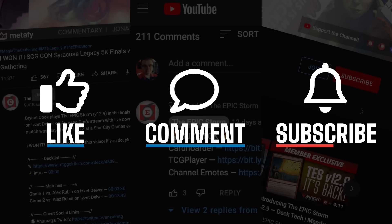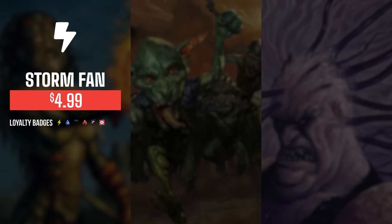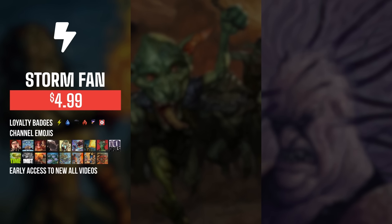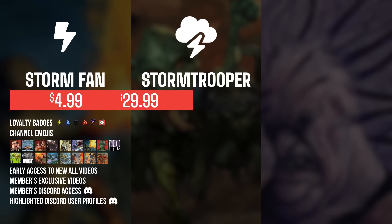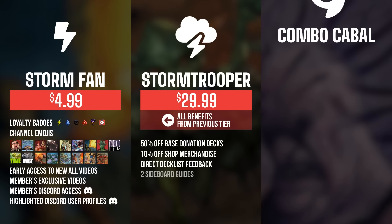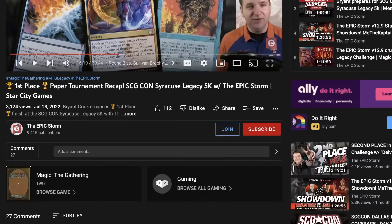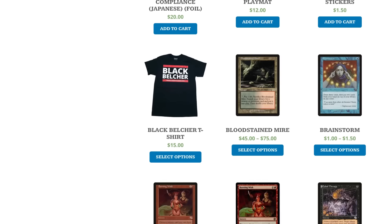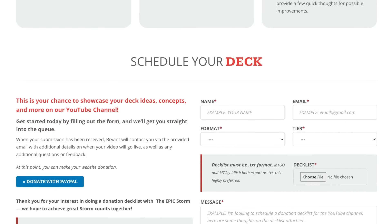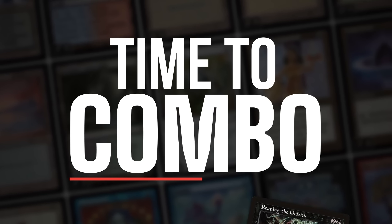If you enjoyed this video, make sure to leave a like, comment, and subscribe. You can also show your support by becoming a channel member — you get perks like badges, emotes, early access to videos, exclusive members-only content, and access to our members' Discord. Higher tiers include shop discounts, sideboard guides, and free donation decks. We also have affiliate links and donation deck submissions at theepicstorm.com.